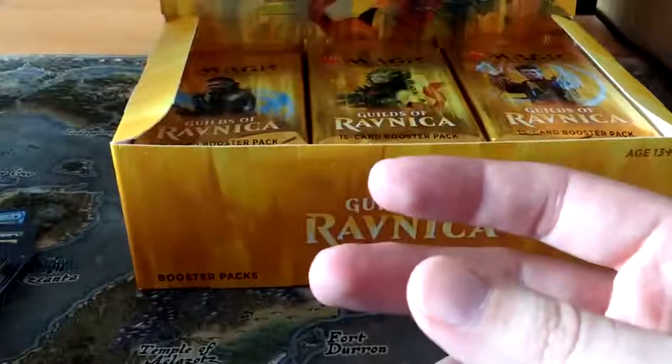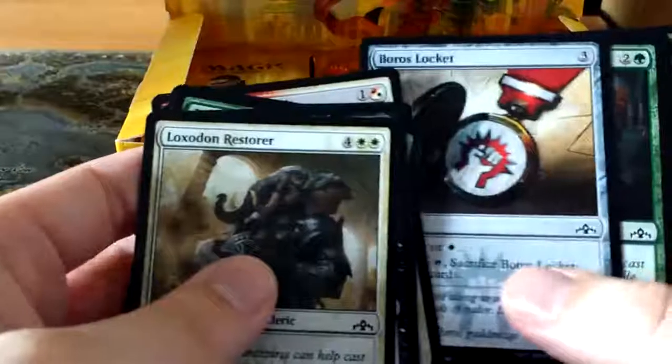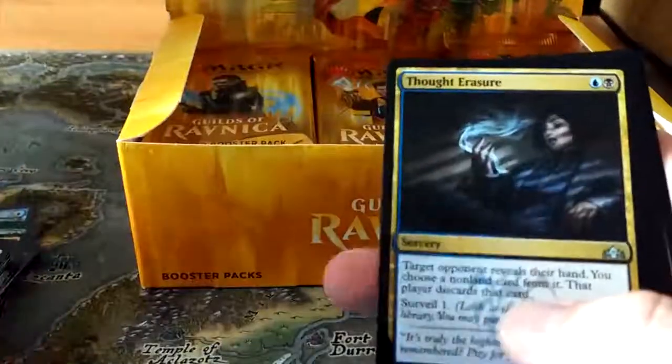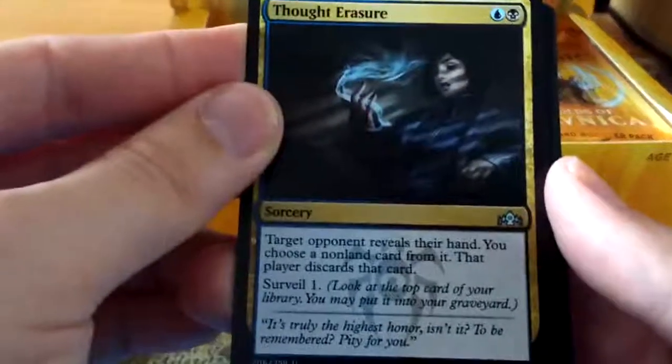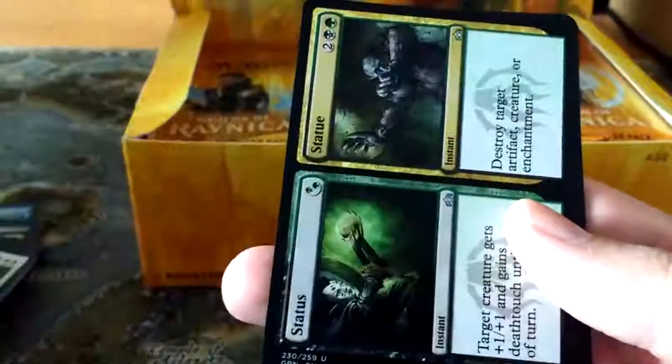A Golgari token there - let's just keep ripping through these. First Recruit, that's pretty good. Thought Erasure: target opponent reveals their hand, you may choose a non-land card from it and they discard it. That's actually a pretty good discard spell for Dimir.